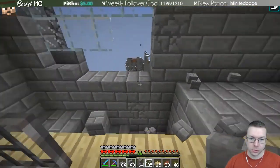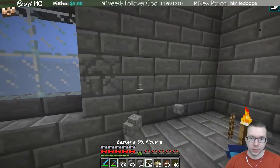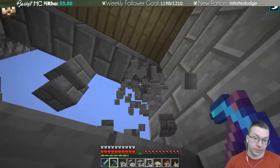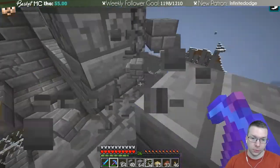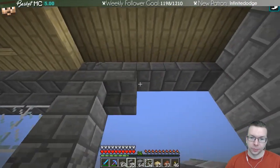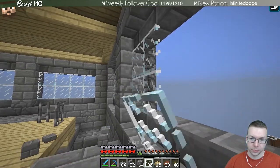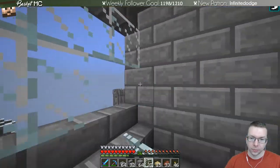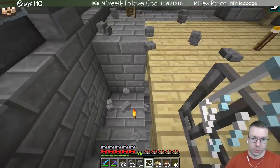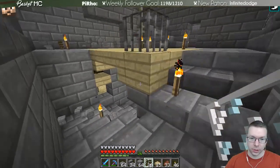Let's go up here. We can put in the window on this side to make it all uniform. This area is open here, and this is a secret door that can stay.